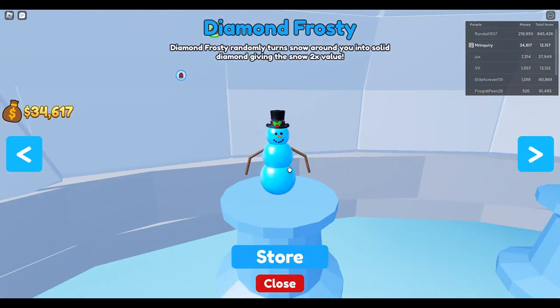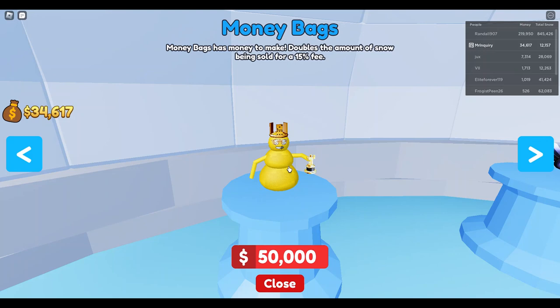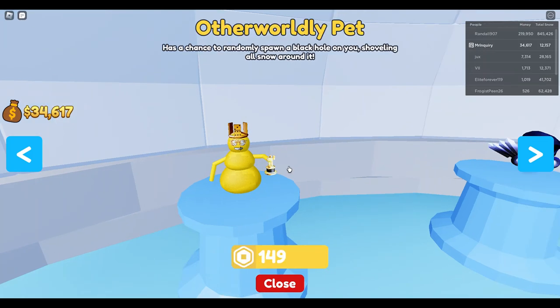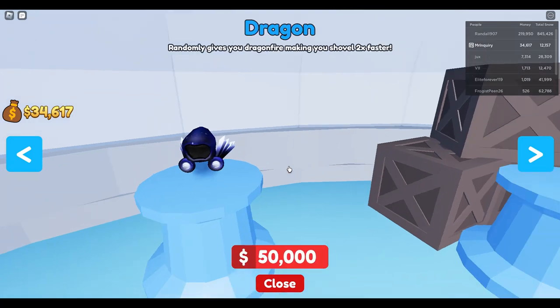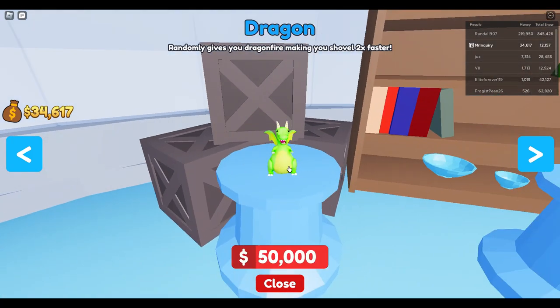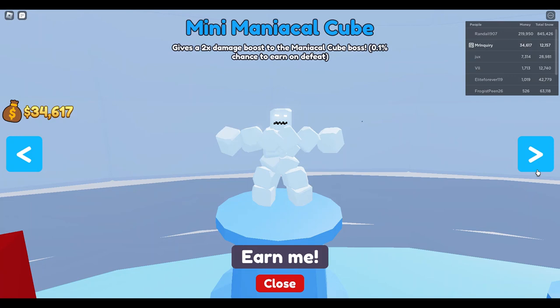Here at Pengu's Pets, I have the first pet — the snowman. Diamond Frosty randomly turns snow around you into solid diamond, giving it two times the value. Money Bags doubles the amount of snow being sold for a 15% fee. The Otherworldly pet — a Robux pet — has a chance to randomly spawn a black hole that shovels all snow around it. The Dragon randomly gives you dragon fire, making you shovel two times faster. There are cool perks for each pet that add different elements to the game.